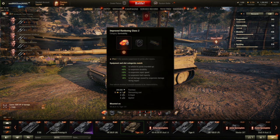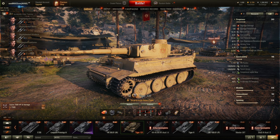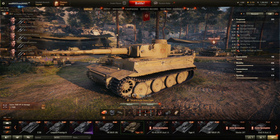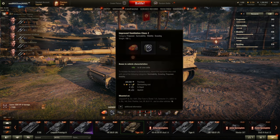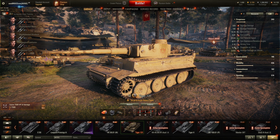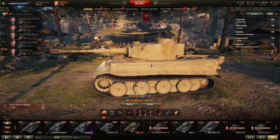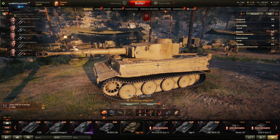As for equipment, I play this tank with Improved Hardening Class 2, which gives me a total of 1,170 HP — pretty good for tier 6. I also use Improved Ventilation and a Gun Rammer to increase overall firepower. As you can see, my overall DPM is 2,200, which is not too bad for a tier 6 heavy tank.